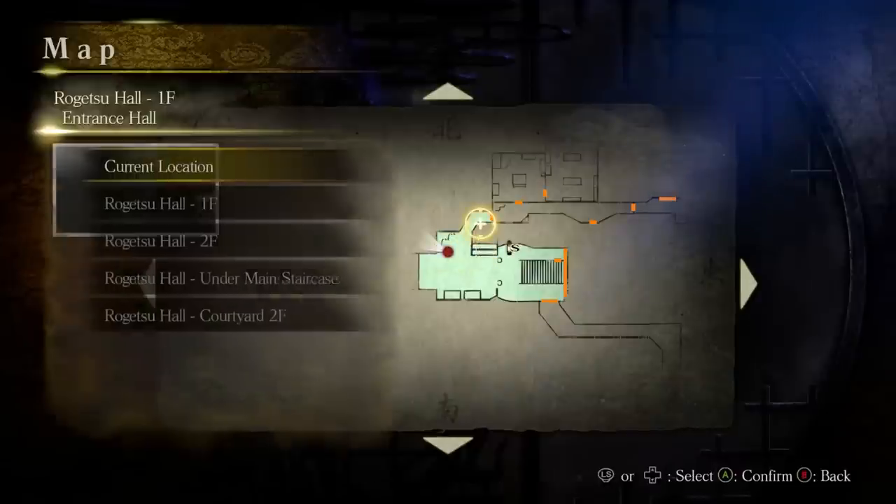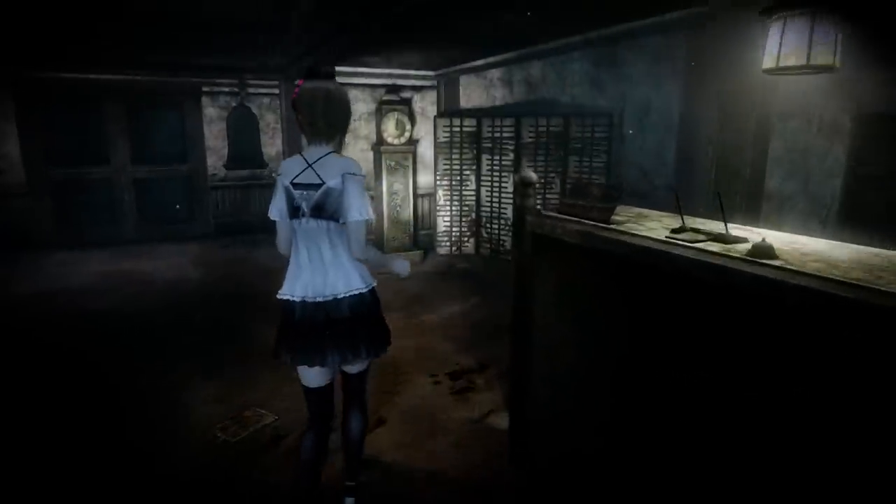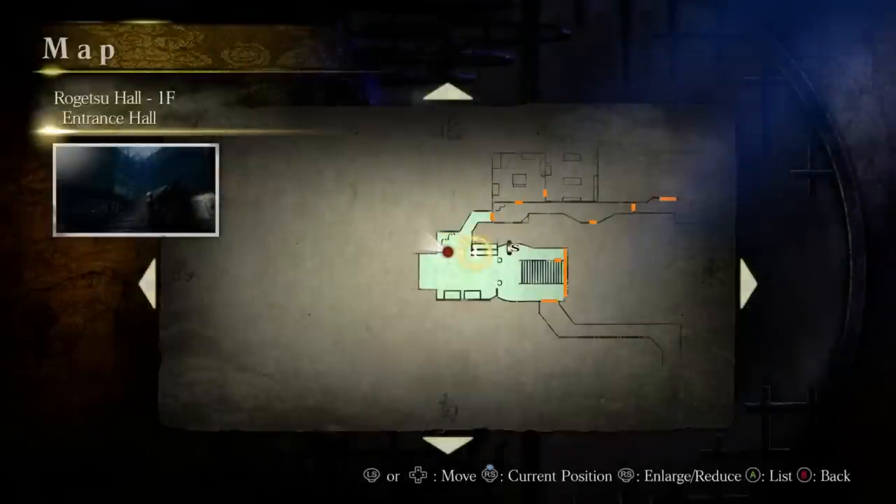Also, the map does not distinguish between locked doors, unlocked doors, and doors you can't currently interact with. So if you have an unlabeled key, you may have to try literally every door on a map to know which it goes to.